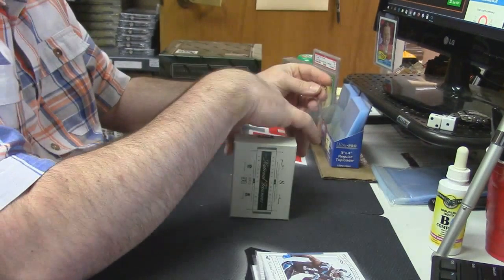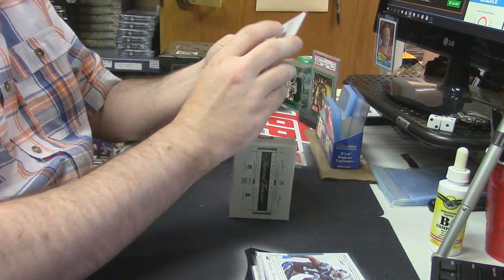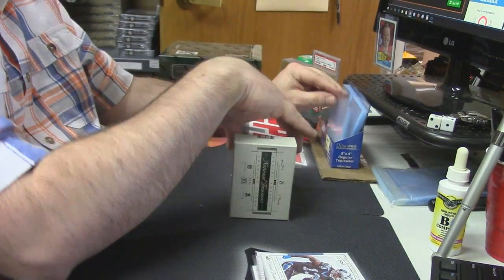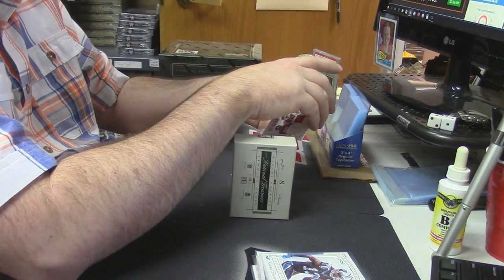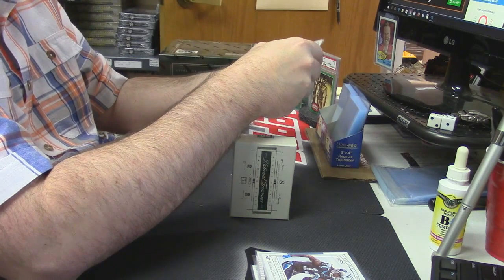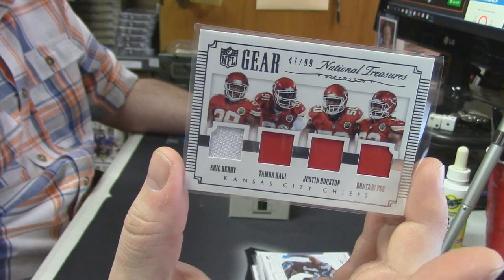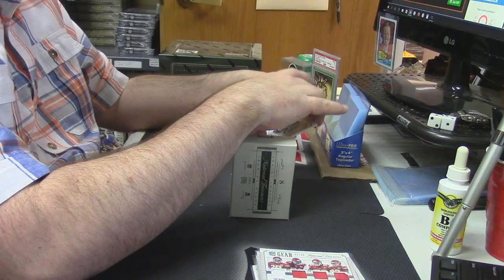39 out of 49, dual relic, one color and three color for the Rams — Sean Mannion. Could somebody at least buy one spot in the museum before I get done with this? 47 out of 99, it is a quad relic, quad players for the Kansas City Chiefs — Eric Berry, Tamba Hali, Justin Houston, and Dontari Poe.